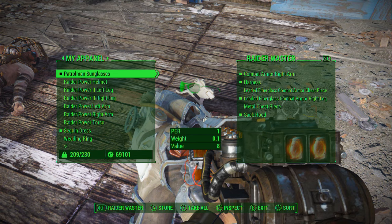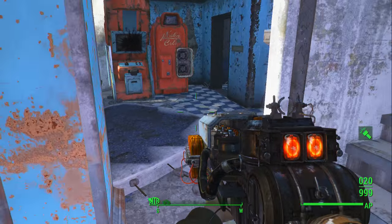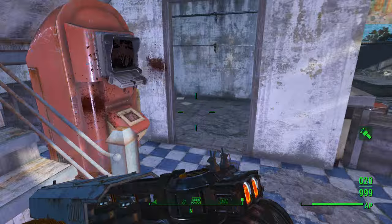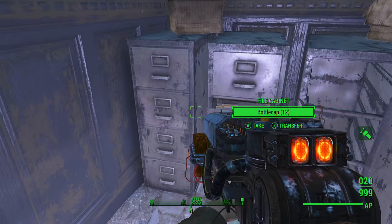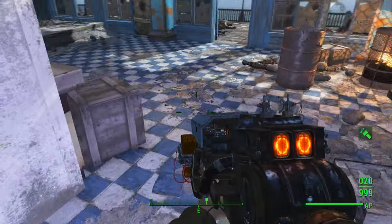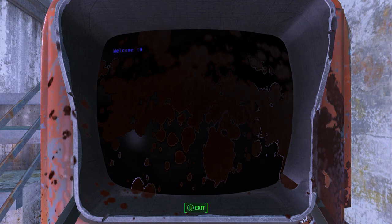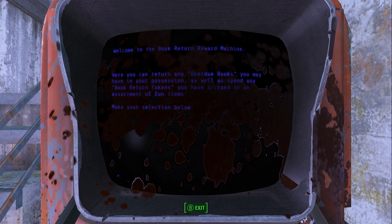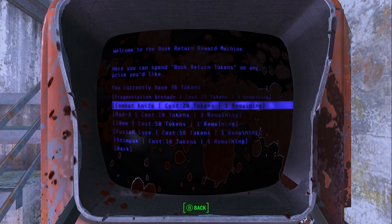I'm extremely happy about getting another full set. Let me put something back on so I can be underweight. There is a book return terminal right here. I thought there might be some tokens in one of these desks, but there aren't. This terminal is the book return — you use it to spend tokens. It's a bit bloody but let's use it.